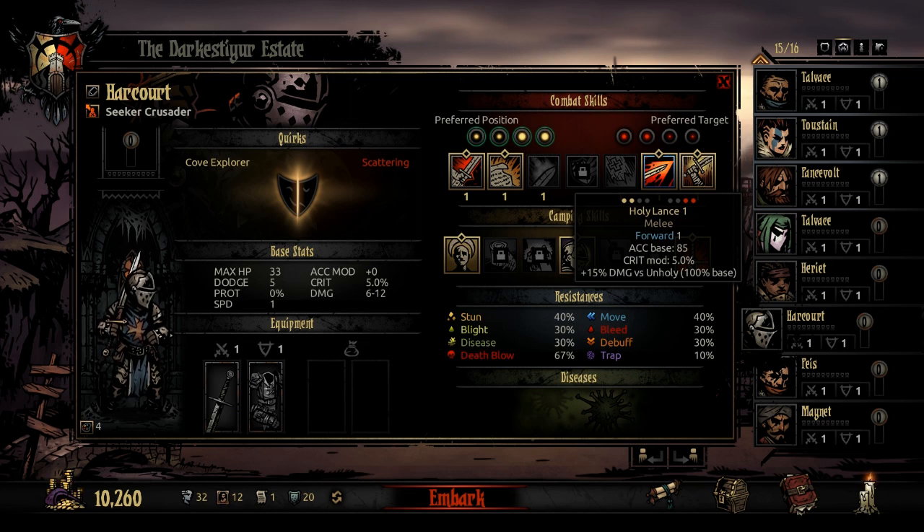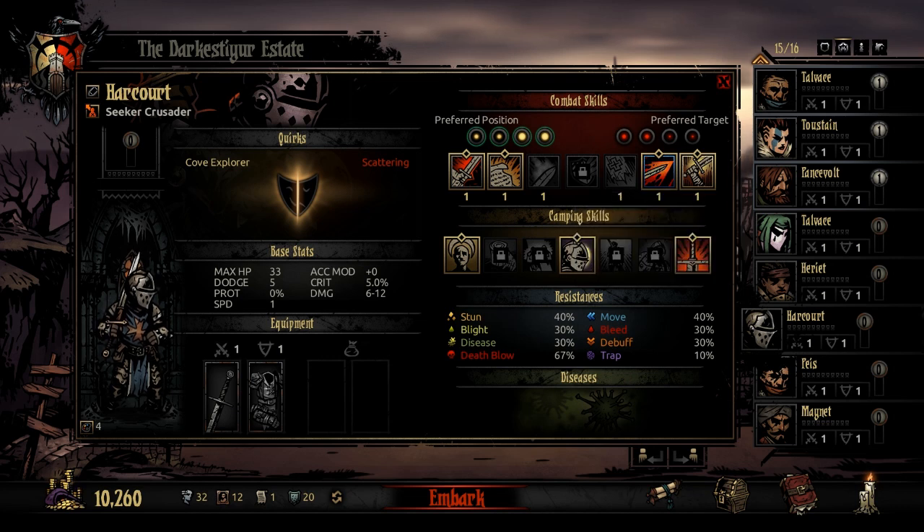You might even keep the same four characters going in a couple of times. The Crusader is good at handling stress simply because he can attack the third and fourth ranks. To explain: this indicator tells you what slot a hero is good in, and this one tells you what slot a skill can attack.